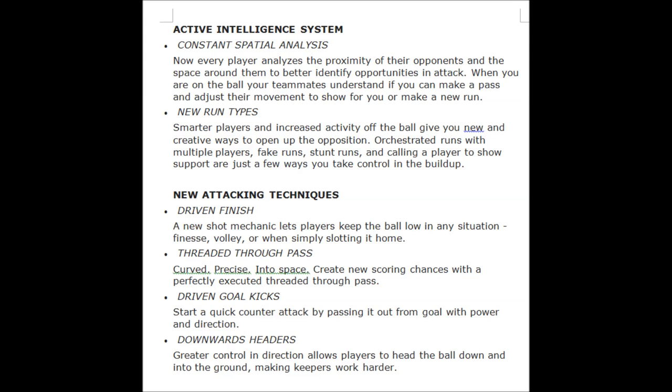Now the Attentive Intelligence System. Constant Spatial Analysis: every player analyzes the proximity of opponents and space around them to better identify opportunities in attack. When you're on the ball, your teammates understand if you're about to make a pass and adjust their movement. New run types: smarter off-the-ball movement gives you new and creative ways to open up the opposition — orchestrated runs with multiple players, fake runs, stunt runs, and calling a player to show support.